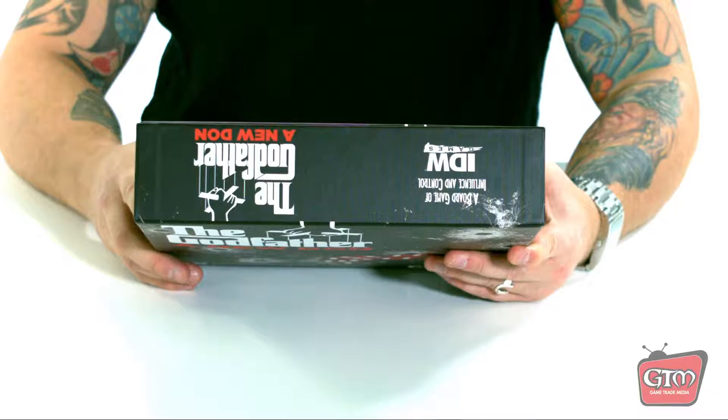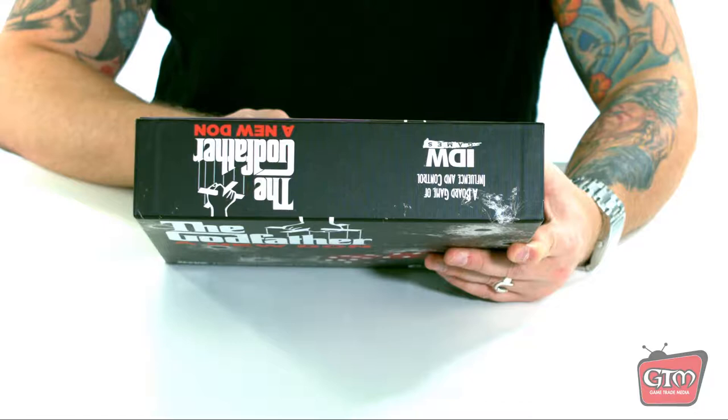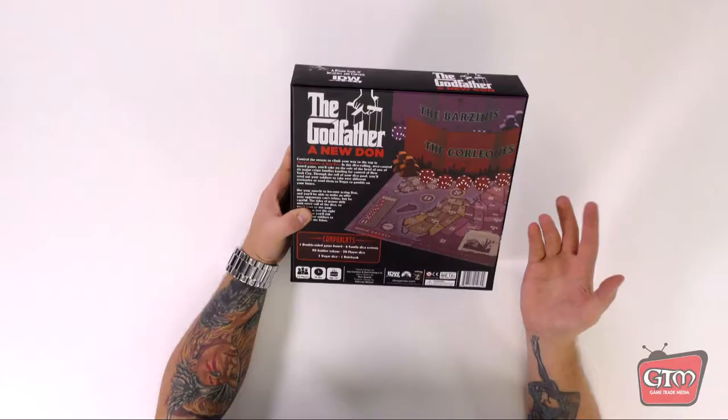I'll read you what the game says: 'Control the streets to climb your way to the top in The Godfather: A New Dawn. In this dice-rolling area-control board game, you'll take on the role of the head of one of the six major crime families battling for control of New York City. Through the roll of your dice pool, you'll send out your soldiers to take over different territories or send them to Vegas to gamble in your future.'